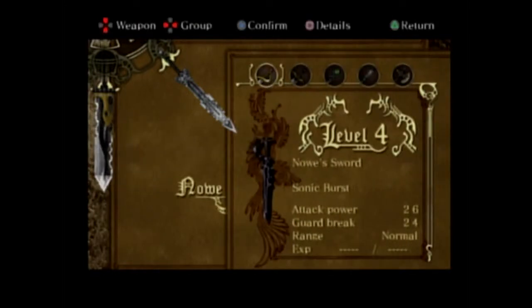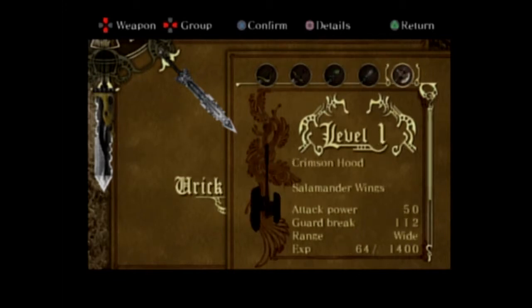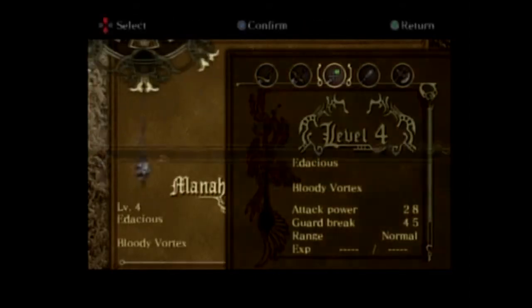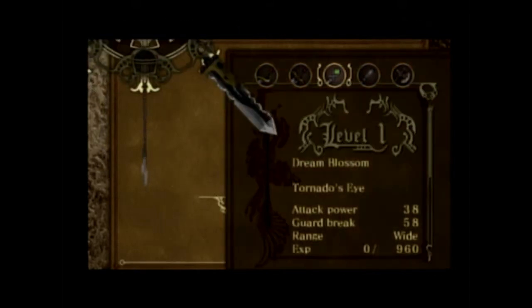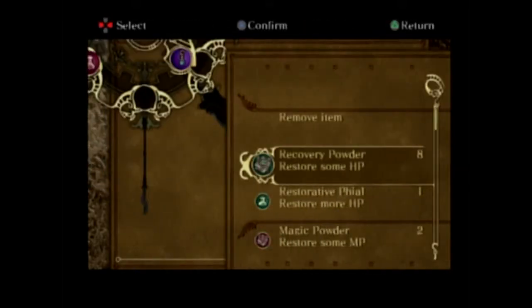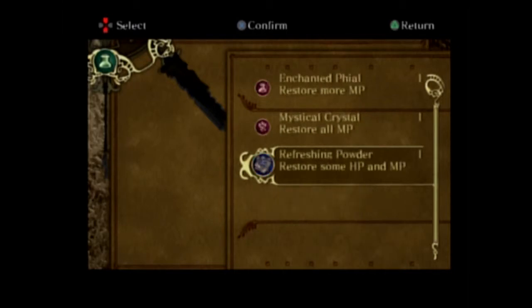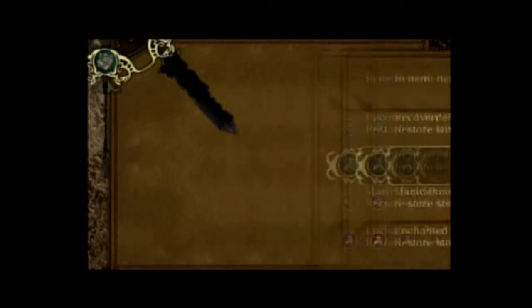Alright guys, welcome back to more Let's Play Drakengard 2 Blind. We're gonna edit our weapons here a little bit. We don't need either of these anymore equipped, so we're gonna remove both of these and replace them with newer stuff. The SEAL Staff sucks in terms of power, so we'll do Mana Staff level 2 and Dream Blossom level 1. I want Refreshing Powder there. I think that's good. Alright, start the mission.